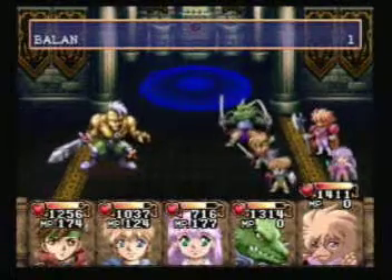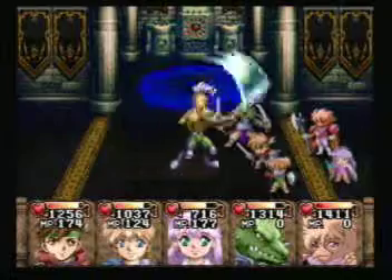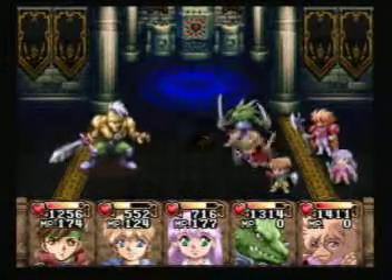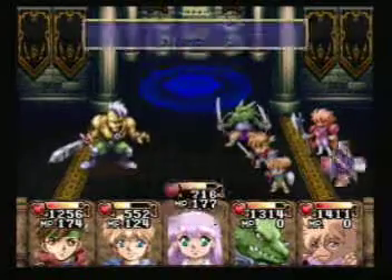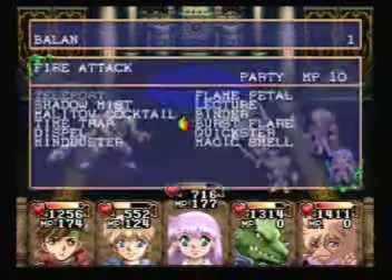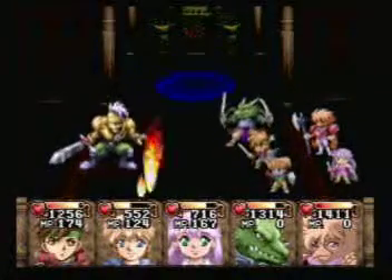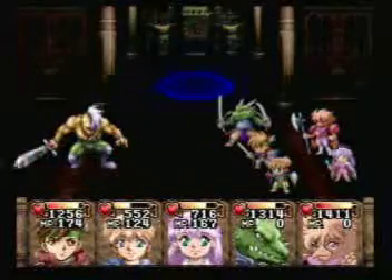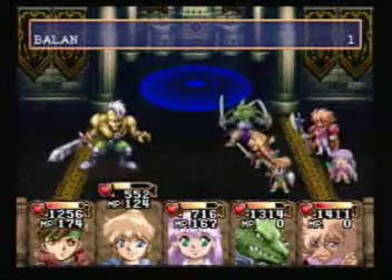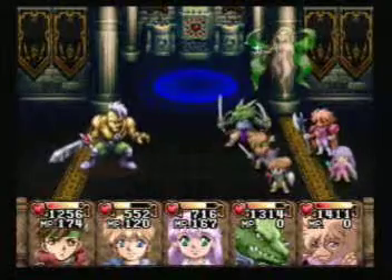I'll start this fight off in this video. Critical hit off the bat from Eamon, only doing 318. 485 — god, that hurt. I need to keep Pike and Aika alive because they both have Resurrect. You don't have Recover, do you? No. So I've only got two people who can heal. I miss having Laos — Laos made things so much easier having three people who could cure. I need to keep her alive.